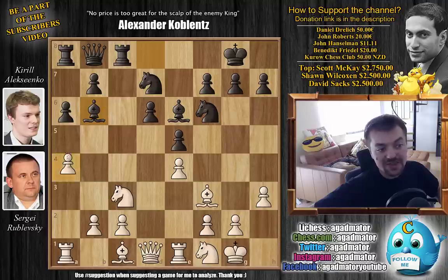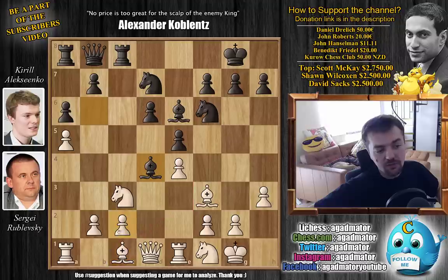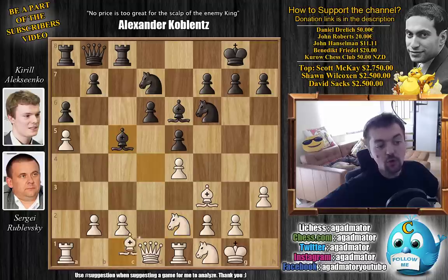Here Rublevsky goes a5, pushing the bishop further back. Bishop to d4. Now, you don't want to play bishop to e3 right away — first you want to improve your position as much as possible. Knight e2. Now again you threaten the bishop. Bishop back to c5, and only now bishop to e3 with the knights nicely placed.